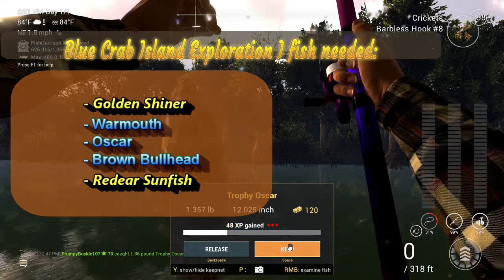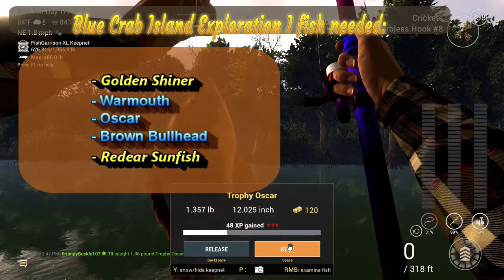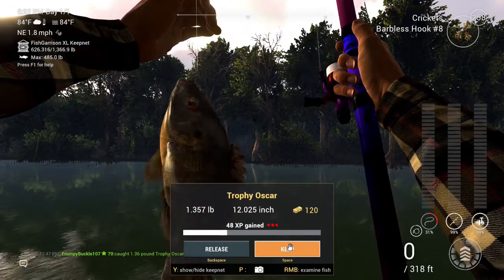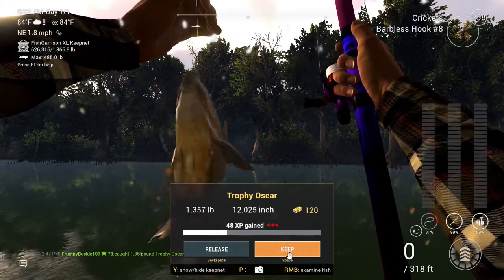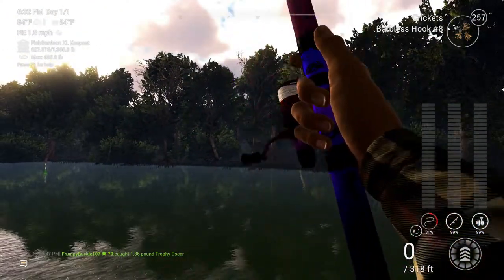What do we need? We need a red-eared sunfish and the golden shiner. We've got the wrong bait on here for the golden shiner, so maybe what we'll do is switch to some blood worms and go after him.